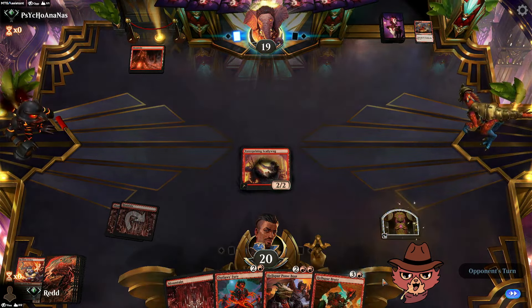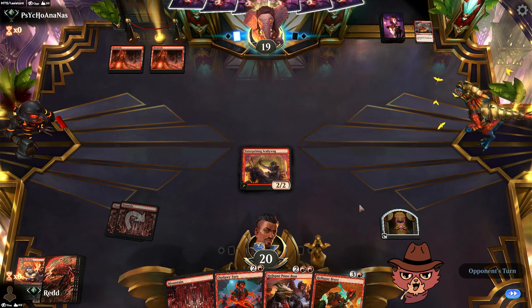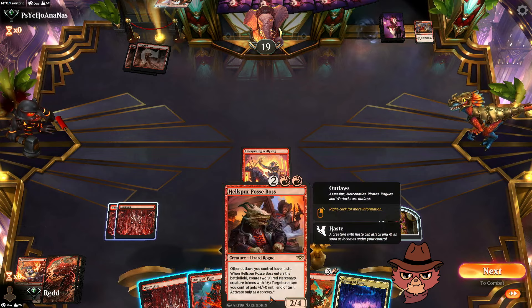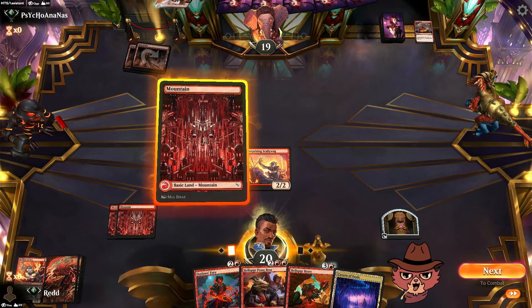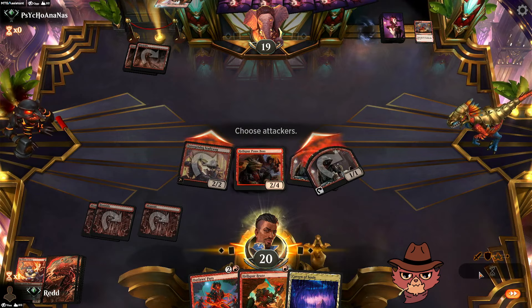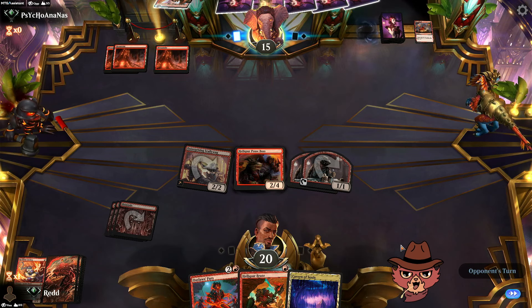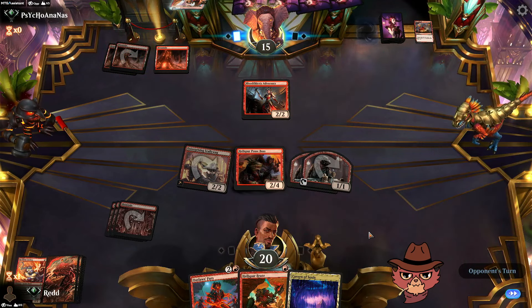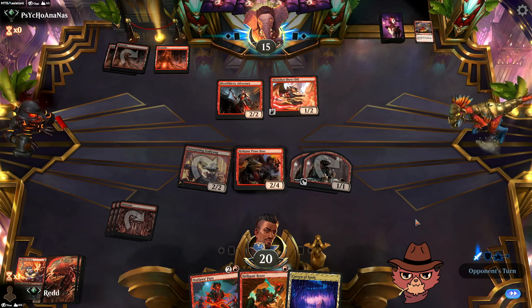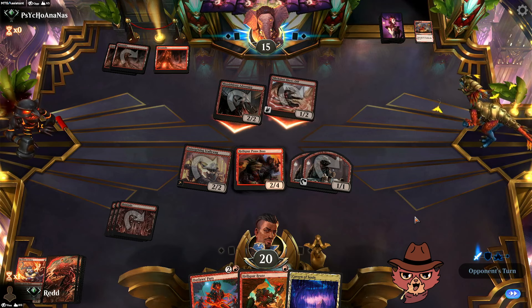Descended a little bit, some ramp — turn three Hellspur Posse Boss could be really good. Second mana comes down. We go ahead and plot up Slick Shot Show Off. Cavern down — we're going for it. Turn three Hellspur Posse Boss, get the swing down to 15. Hopefully we can pull off something sick next turn with Hellspur Brute — go Cavern, Hellspur, Outlaws Fury, full swing. Actually that might be lethal. Oh well, hopefully they don't hold blockers back.